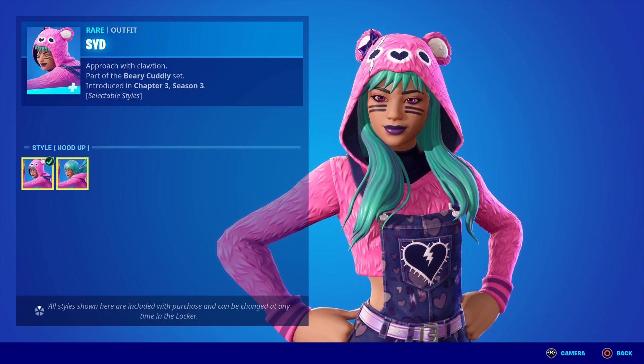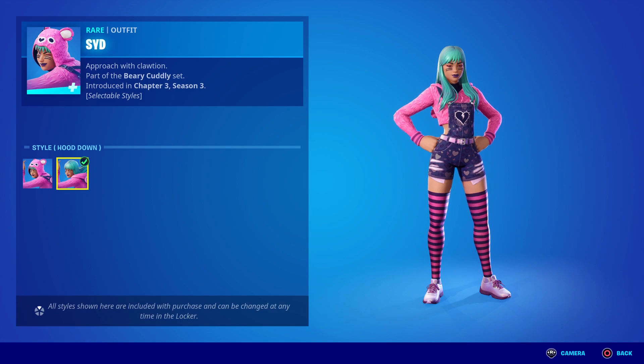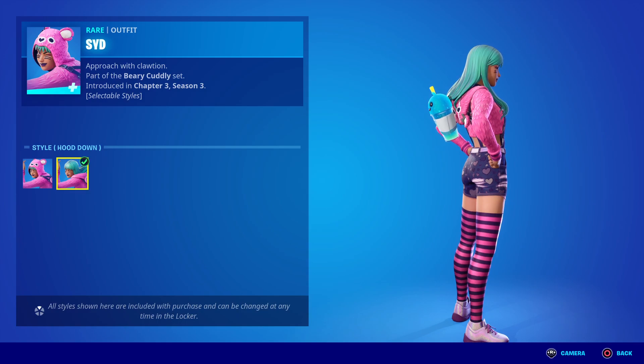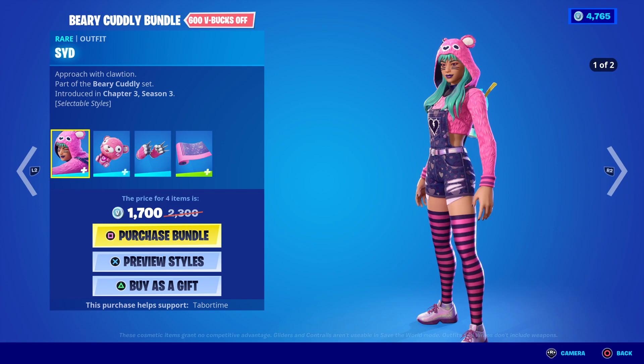We've got two styles: hood up and hood down. Looking good! I love that color hair, I love the pink and black stripes on the socks — that is just incredible. And the shoes are looking kind of shiny and pearlescent, which is incredible.